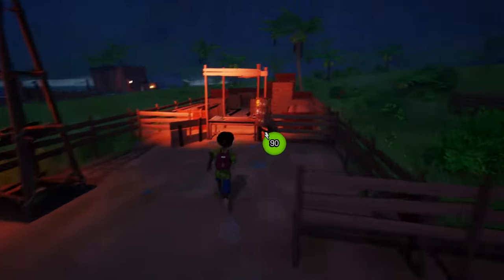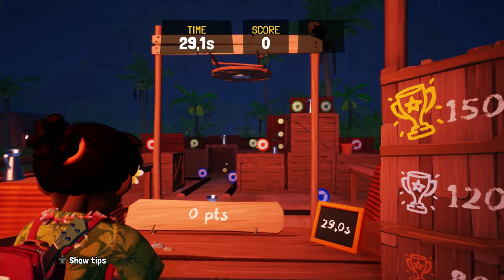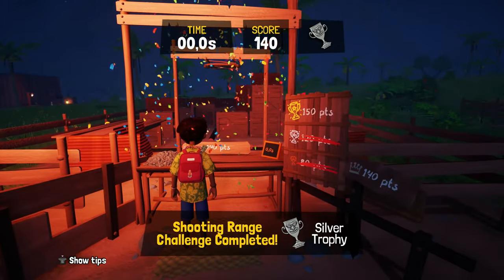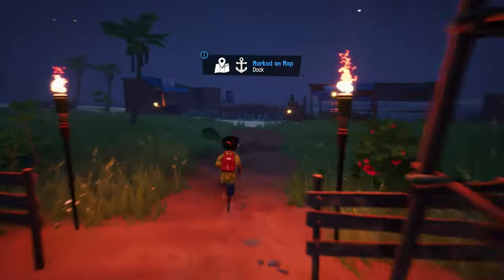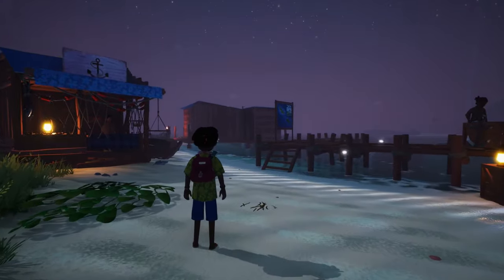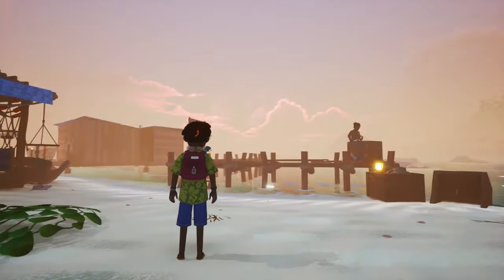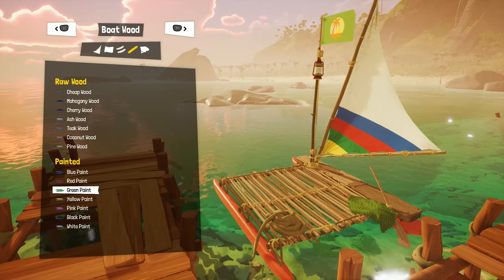There's a shooting range in this town, so I might as well give it a go with my slingshot — silver trophy, not too bad! Then I take out my ukulele and perform a soul melody, which are magical tunes that affect the world around you. This one just sets the time of day. And I'm going to customize my boat a bit to make it more stylish and match my cool new outfit.